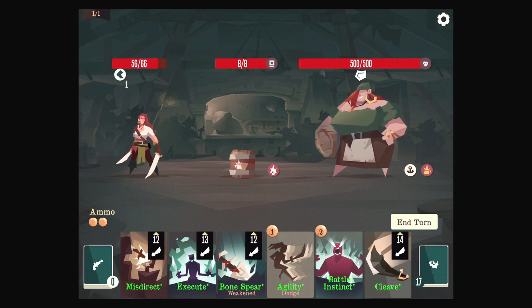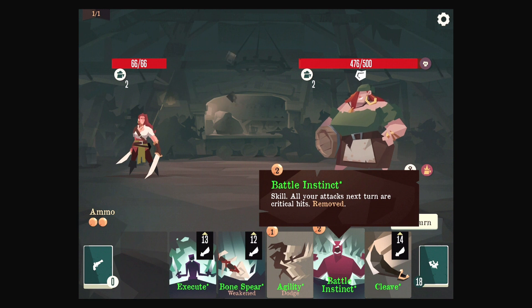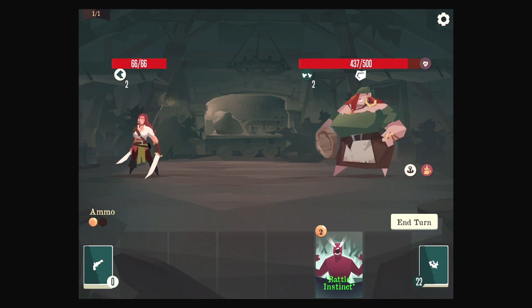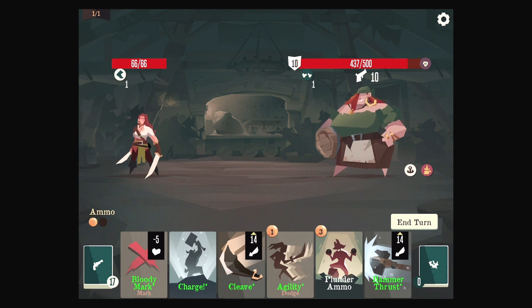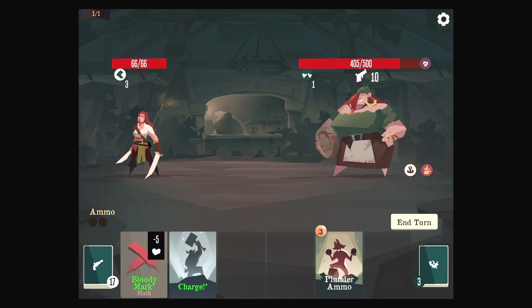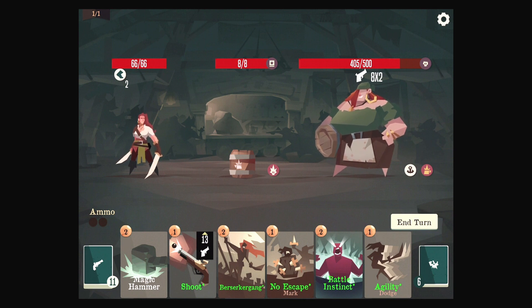Execute — so if it's a critical hit, does that mean it always hits? Let's use Misdirect first, because that means we deal damage to the boss. Weakened would get rid of her current thing. Battle Instinct. I think we have to use Agility to make sure we hit, sadly — because we just kind of need to. Plunder Ammo, I can't play you right now. So we don't need to play the Mark right now, which is kind of hilarious. This will be an automatic crit since we have no ammo. We can't play Plunder Ammo, so we're going to do nothing right now. We dodge, so that's nice. We can't use the Magic Hammer. That's a terrible turn right there — hopefully we dodge. No, we do not.